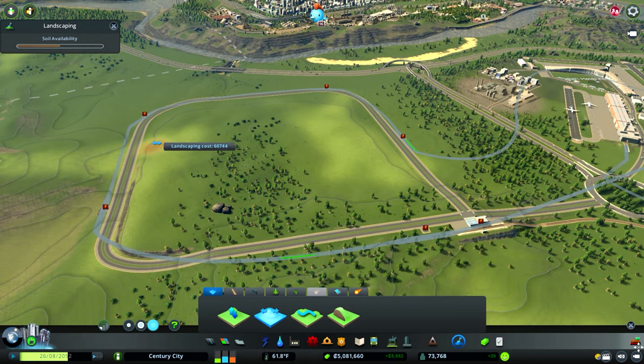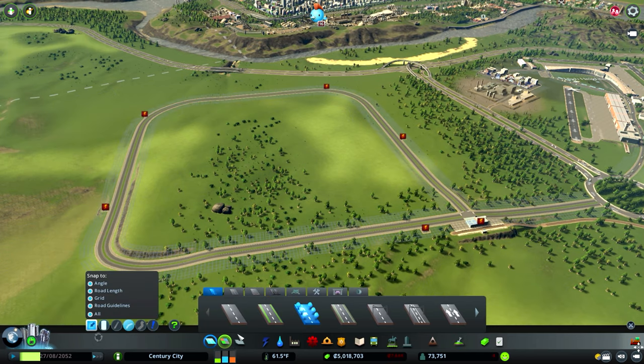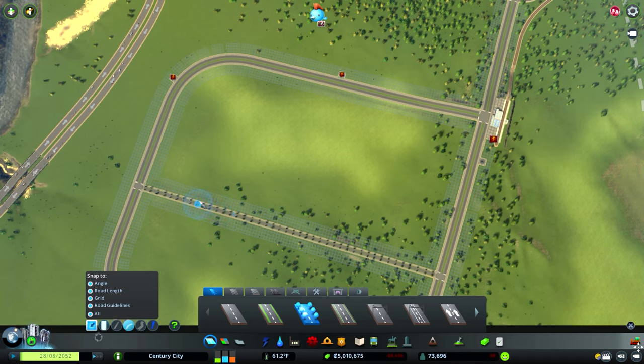It's dead easy — just left click on the height that you want and then right click will automatically bring the levels up and down. I'm going to use some roads with trees to make the area a little bit more expensive. As always, you want to be careful how many junctions you bring off your roads — I really don't want too many junctions coming off the avenue. I'm just going to make some basic grids, and this is going to be quite a dense residential area.